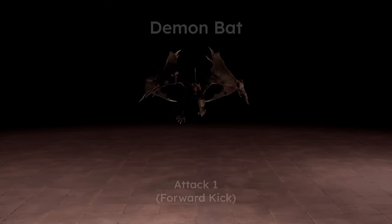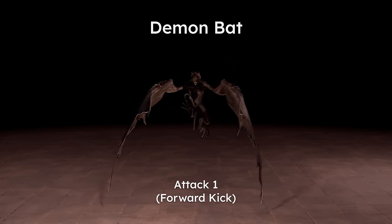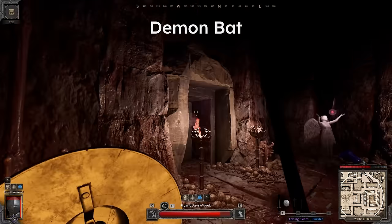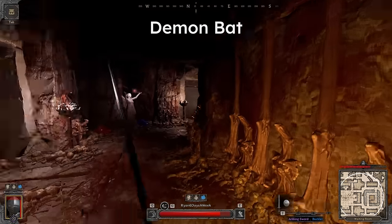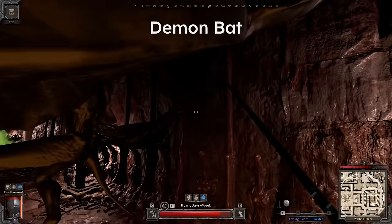Now we have the nightmare demon bat, which has the same attack as its elite and normal variants but is much faster. Here, just strafe to either side closely, almost as if you were walking past it. Strafing too far away actually increases your chances of getting hit due to how the legs kick out at the end of its attack.